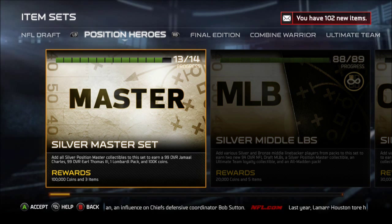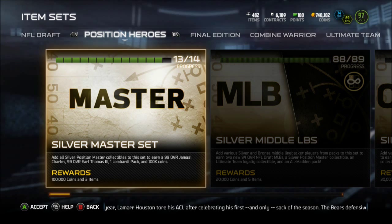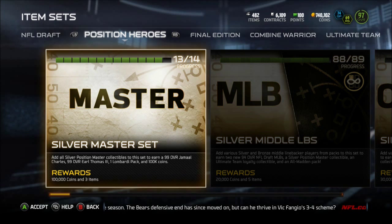Hey, what's going on turf team. Today we're just going to show everyone these silver positional collections. The master set was finally able to be done, and for completing this set you got a 99 Jamal Charles, 99 Earl Thomas, and 100k in the Lombardi pack. I don't know if this set was worth it, but I'm a bit of a collection whore.